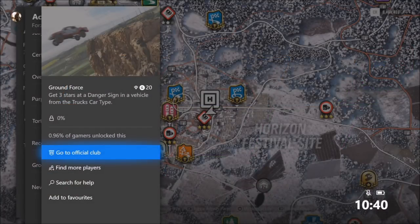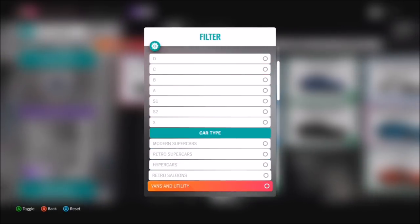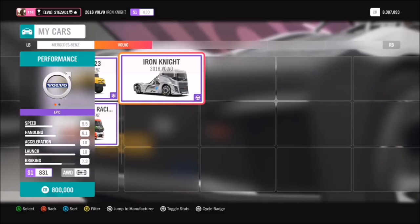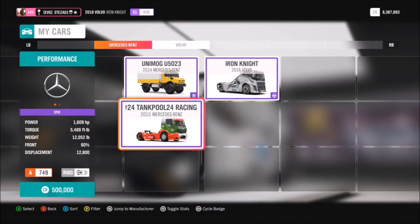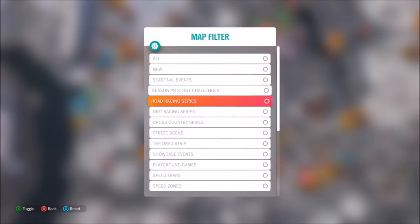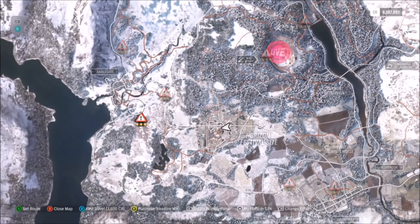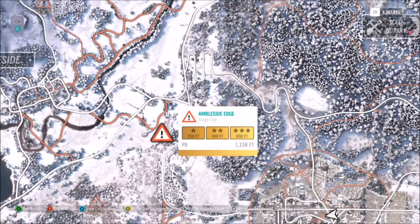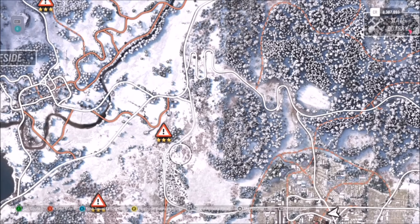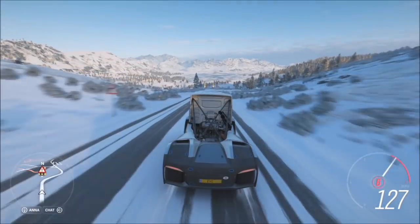The third challenge wants you to get three stars at a danger sign in a vehicle from the truck's car type. I've only got three vehicles in this category: two racing lorries and the Mercedes Unimog. I won two of them from wheel spins so chances are you've got one too. I went with my Iron Knight — didn't tune it much, just made it all-wheel drive because it was winter. I found the Ambleside Edge danger sign which only requires 650 feet, so you need to hit it at a minimum of about 125 mph.